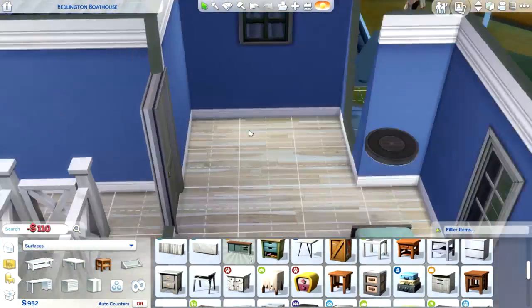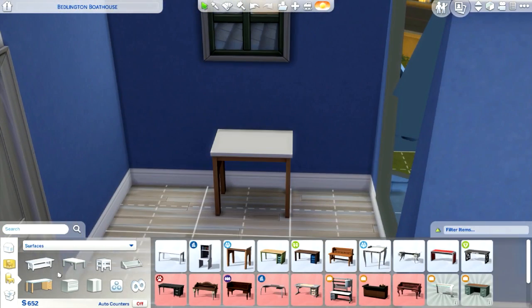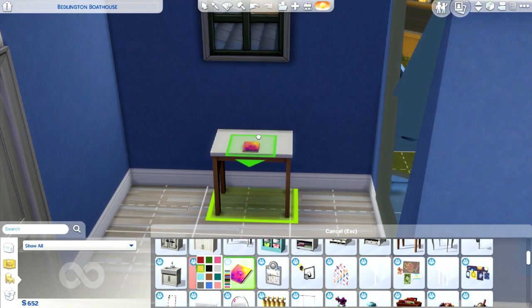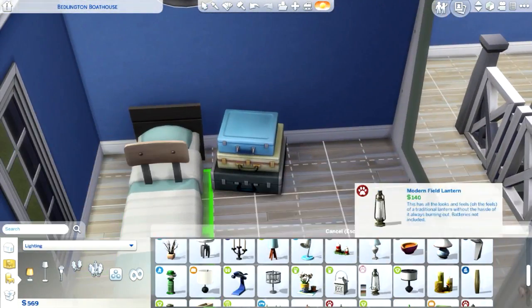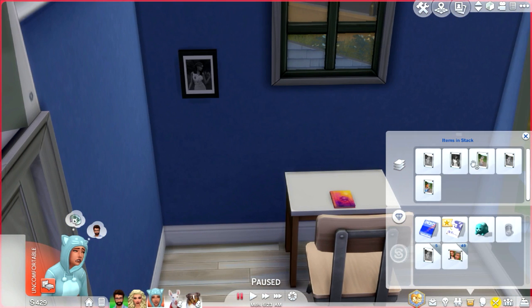In Effie's room, I went ahead and placed pictures that she's taken because I want her to have like a photo wall where she puts all the photos. I didn't realize that the photos that she Simstagrams of her pet show up in her inventory as well. So I'm going to start putting those on the wall. I could actually sell the other pictures she has since we won't need duplicates. I feel bad that I couldn't decorate her room as much as I wanted to, but hopefully soon.